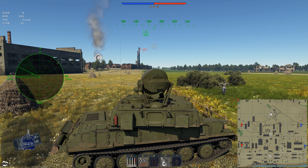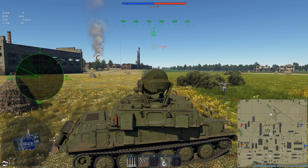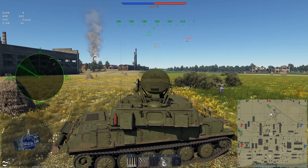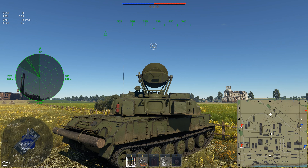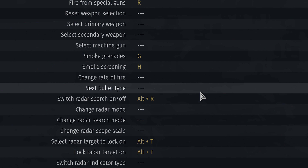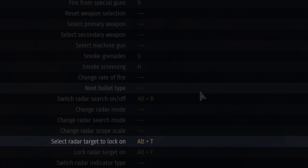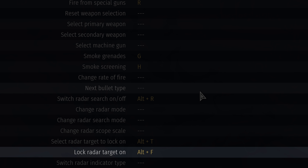A second important addition to the interface is the azimuth scale. On the upper side of the screen, it accurately shows which direction the target is headed. Before we move on, let's take a look at the controls tab. We go to Tank Weaponry — there are quite a few new options here. You can set buttons to switch radar search on and off, to change radar scope scale, to select targets, and for many other things. But the most important button is this one — lock radar target on. Bind it to something that's easy to use — you'll press it a lot.